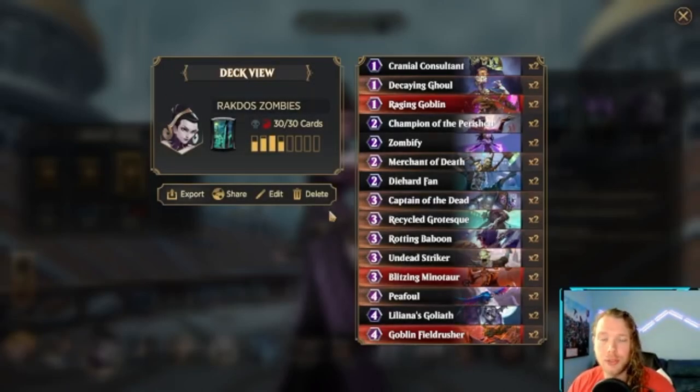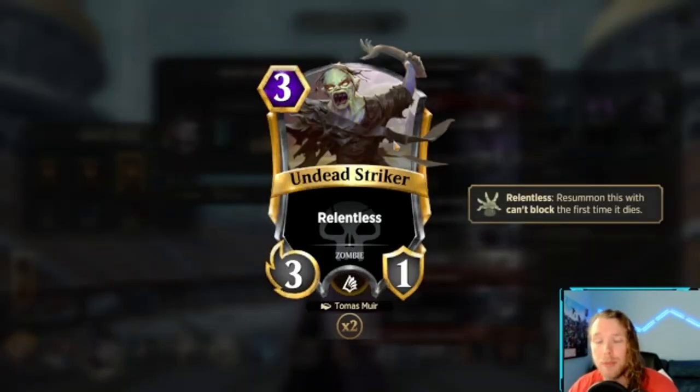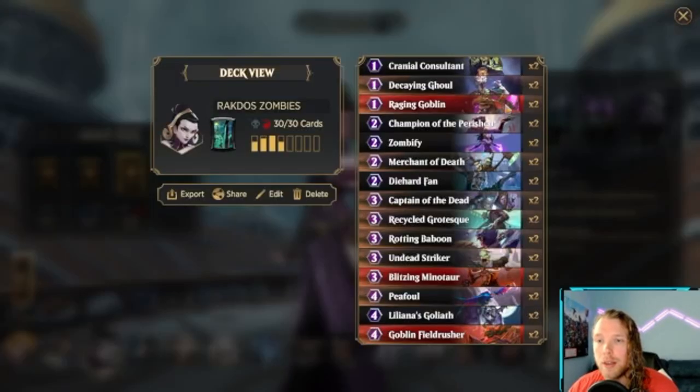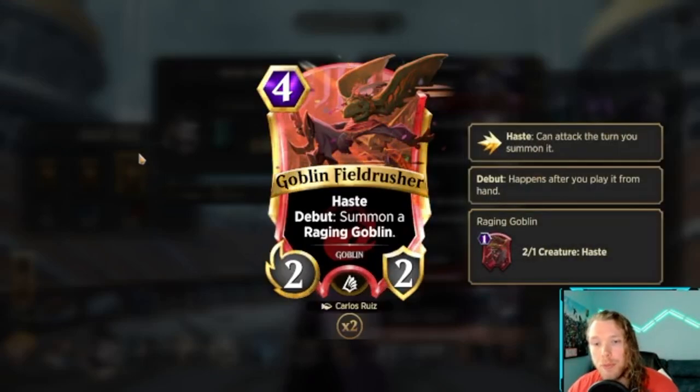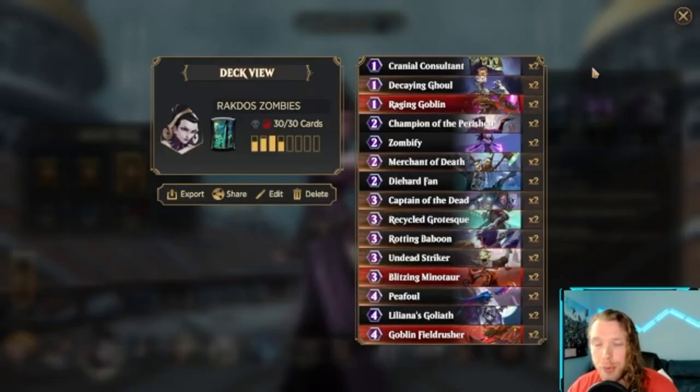In today's video, I'm going to be showcasing the Rakdos Zombies I wanted to play in the new events. Gideon basically comes out for everyone except for the banned people. I've been wanting to play Rakdos Liliana for a little while - having relentless things so you can block their stuff, because I'm expecting my opponent to do the same thing I'm doing. Still have a body to attack with, and then Rakdos because you can get more attackers that have haste, also because of Goblin Field Rusher - it makes another body, they both have haste. Just seemed like a really potent way of getting through and a lot of fun. I don't think I've ever played this color combination on the channel before for Liliana, so I wanted to give that a try.